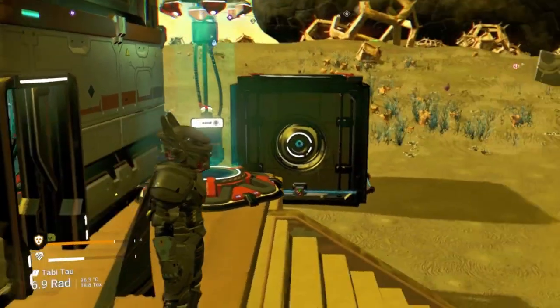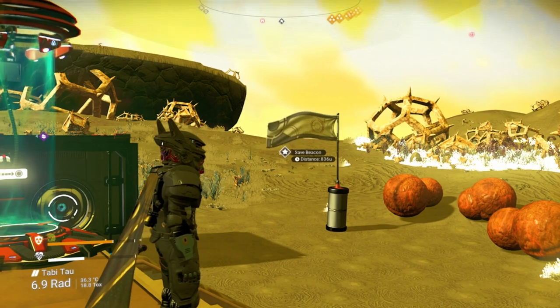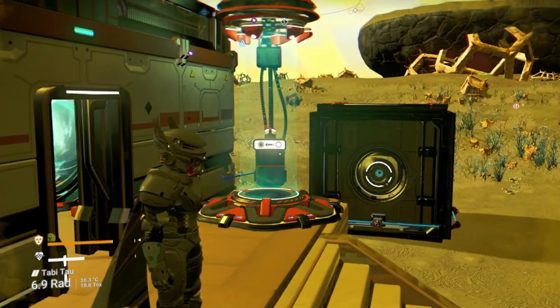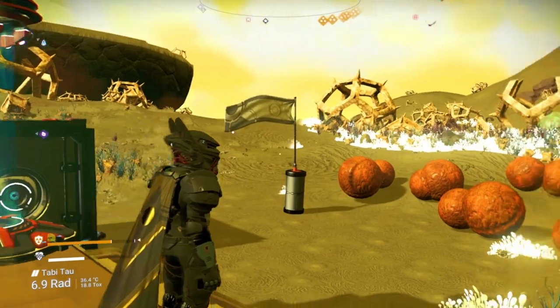My goal today is going to be linking this base with another Curious Deposit Batch, 836 units away. To do that, I'm going to be using a short-range teleporter. However, the short-range teleporter's limit is about 200 units, so I'm going to have to get creative in linking these two bases together.